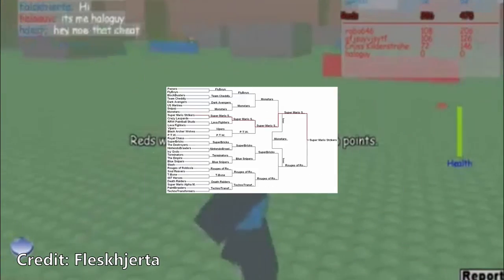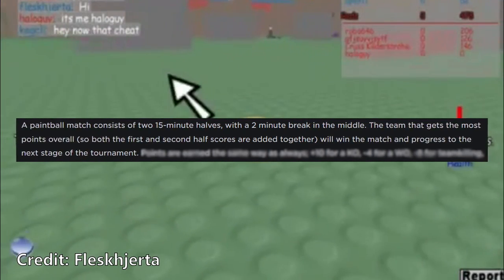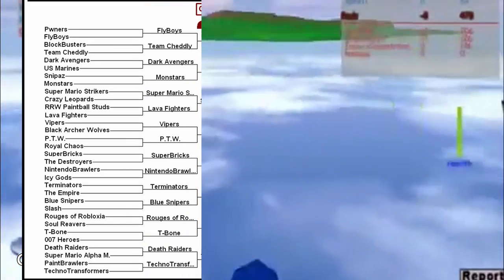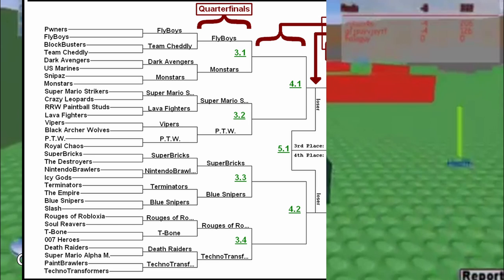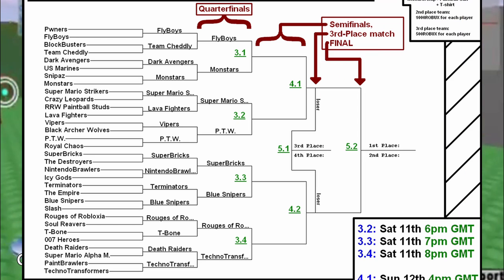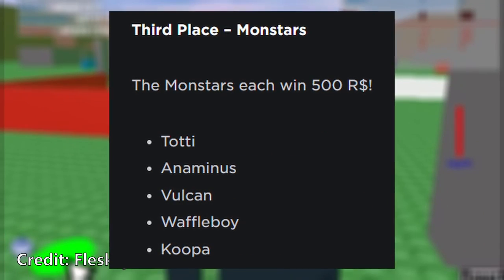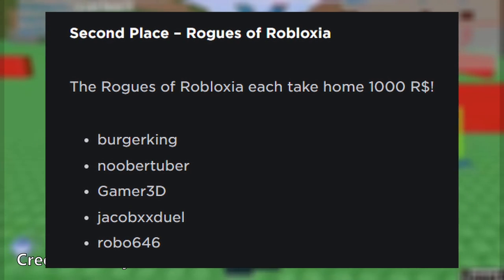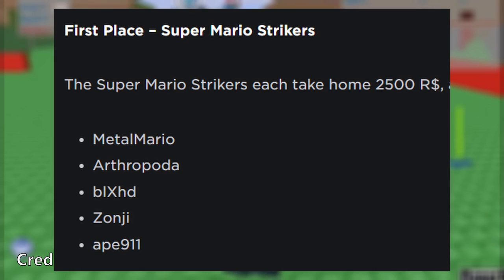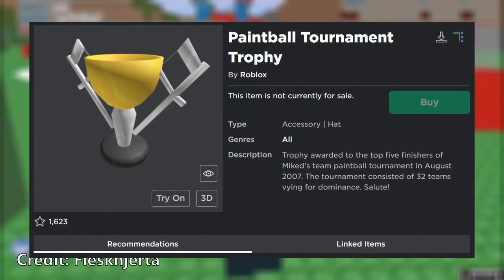It would involve 32 teams with varying amounts of members. Each day, starting on July 24th, two of the teams would participate in a 30-minute match, and the team with the most points would be designated the winner. After the first 16 matches, all the winners would battle each other again, then again, then in the 45-minute semi-finals, and the last two semi-final winners would take part in one big hour-long match for first place. The members of the third-place team, the Monstars, got 500 Robux; the second-place team, the Rogues of Robloxia, got 1,000 Robux; and the winning team, the Super Mario Strikers, got 2,500 Robux, a year subscription of Builder's Club, and an incredibly rare off-sale hat called the Paintball Tournament Trophy.